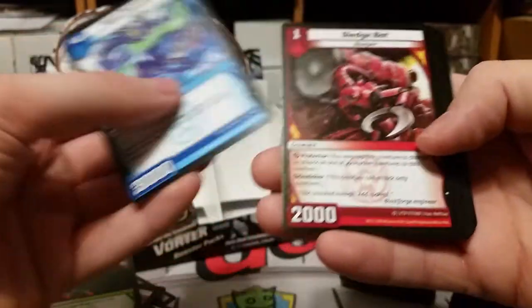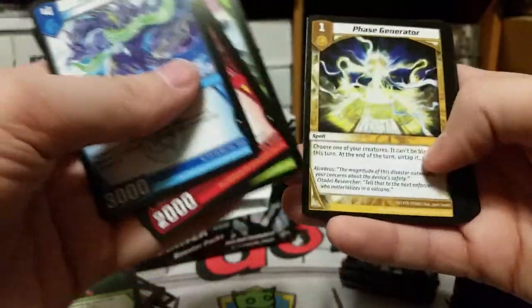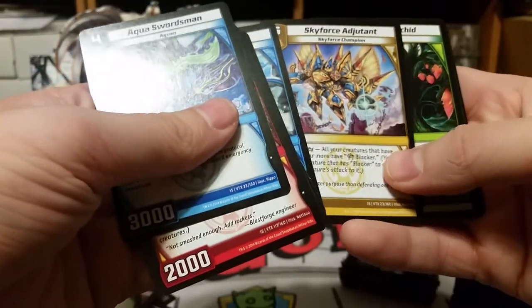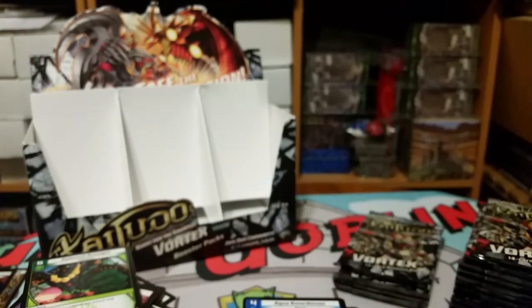Aqua Swordsman, Sledge Bot, Prowling Chimera, Aurora Scout, Runestone Goliath, Phase Generator, Deteriorate, Duke Durian, Spy Mission, Storm Strike Enforcer, Wave Force Seer, Sky Force Adjutant, Lurking Orchid, and Teleportation Equation. I had a lot of fun with this game. It was the first game I had gotten many people to actually come and demo the game and get them to enjoy it.